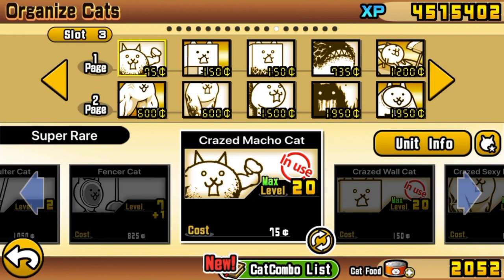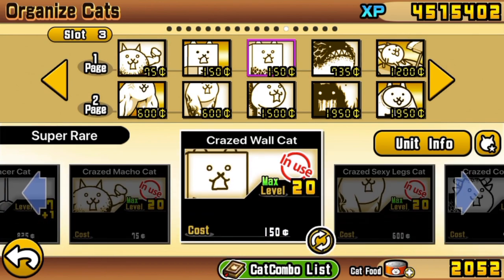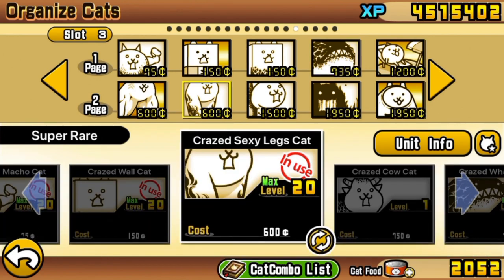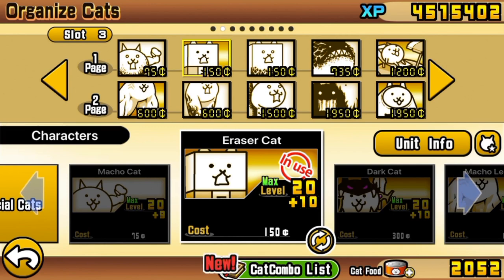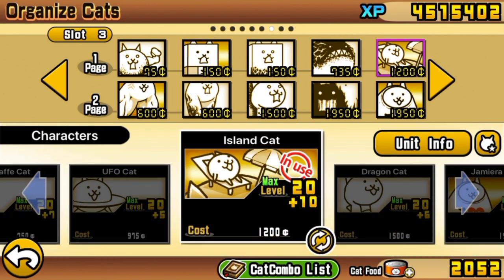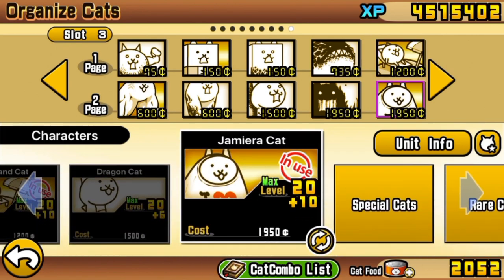As this guide is no-gacha, not using any units from Rare Cat Capsules, it makes a lot of use of the crazed cats. This guide expects you to have, at the original max level of 20: the crazed cat, crazed tank, crazed fish, crazed sexy legs cat, crazed dragon, and crazed titan. For basic true forms, you need razor cat, island cat, macho leg cat, and jameera cat. Having just the second forms of these units isn't good enough — they likely won't be powerful enough to get you through this stage.